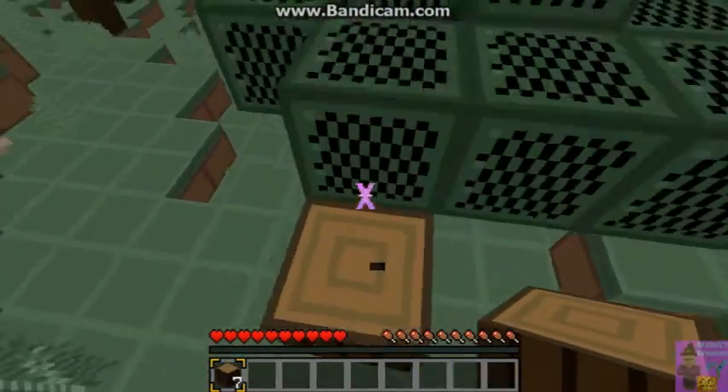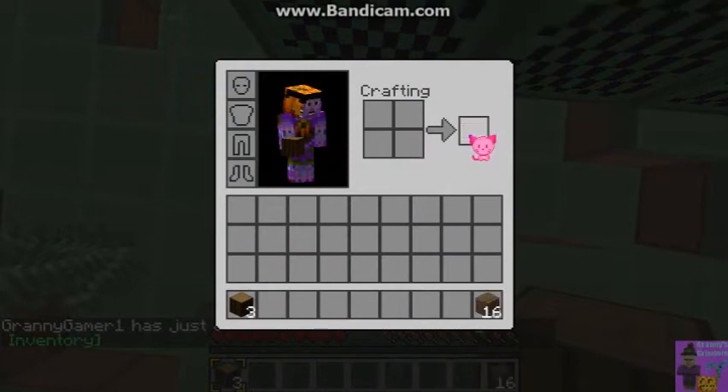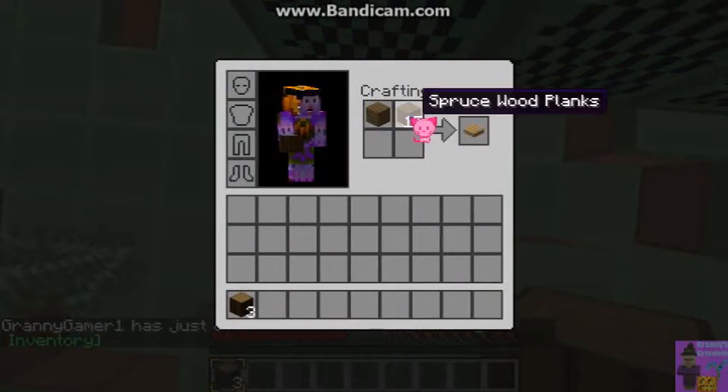I should have done that third block too. I go ahead and make my crafting table in the tree — my first crafting table — so that I can immediately make an axe.